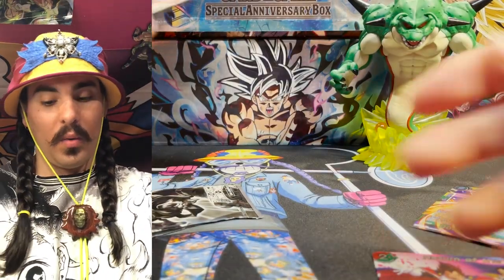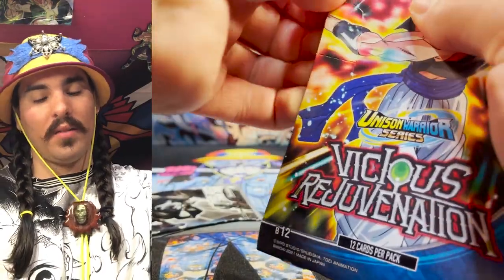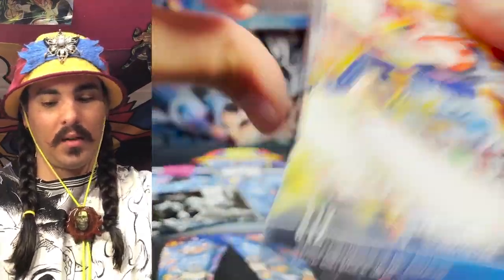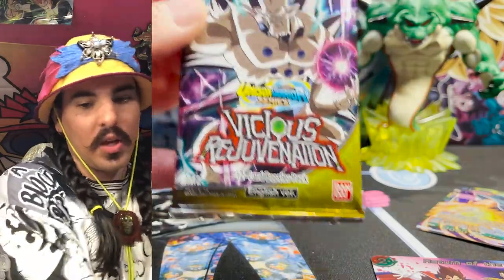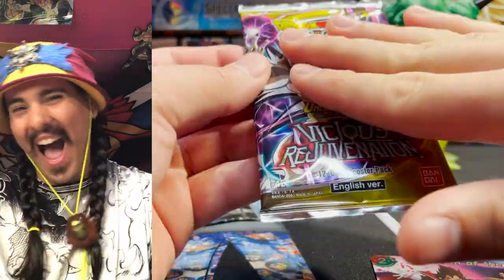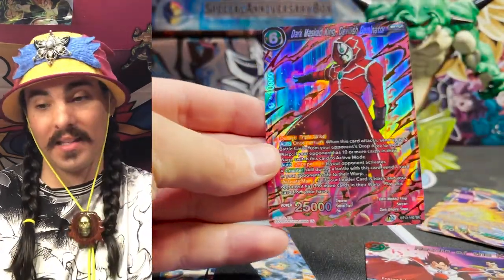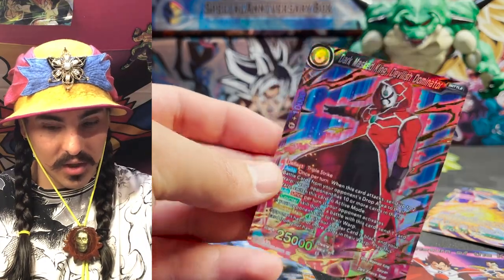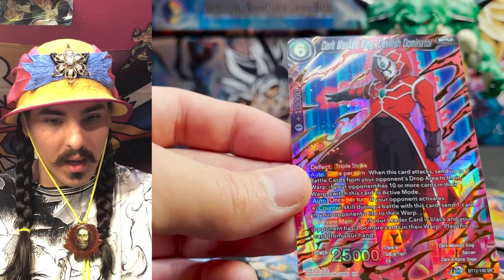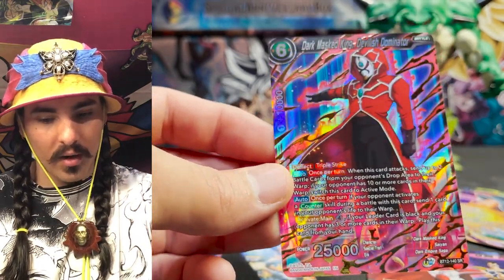I can't forget we have this blister pack — maybe there's a secret rare inside! The only way to know is if we strip them. I thought it'd be fun to throw one blister in with the booster. Sin Shenron on the pack — let's see what we get. Yokai, yokai, yokai... and it's Dark Mass Saiyan, Devilish Dominator! That's not bad — that's a good SR. This card is really cool: it comes out for four, it's got Deflect and Triple Strike, and I'm pretty sure you can untap it if you have cards in your warp. Very, very good card — that's a great blister pull!